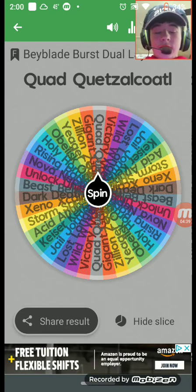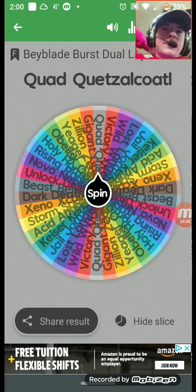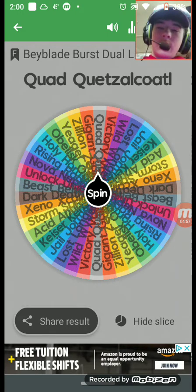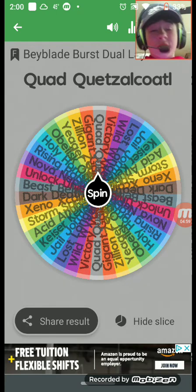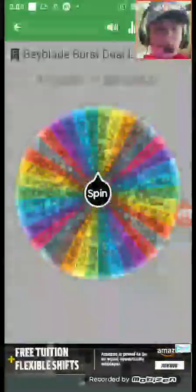Quad Quetzalcoatl — defense type. I've rarely seen it in battles, and for the times I have seen it, I haven't really seen it burst. Since it seems like a good bey, I'll rank it up to an 8. Quad Quetzalcoatl gets an 8, ranking it higher than Unlock Unicorn.